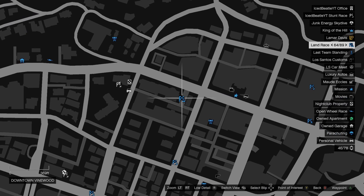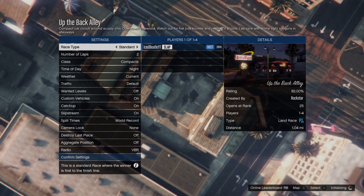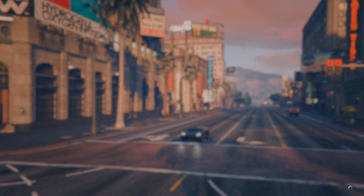Step 3, now comes the tricky part. Both you and your friend need to press the A or X button at the same time. Your friend will click on Exit All from the terabyte while you start the job simultaneously. If done correctly, you should load into the job. Simply exit the job to proceed.